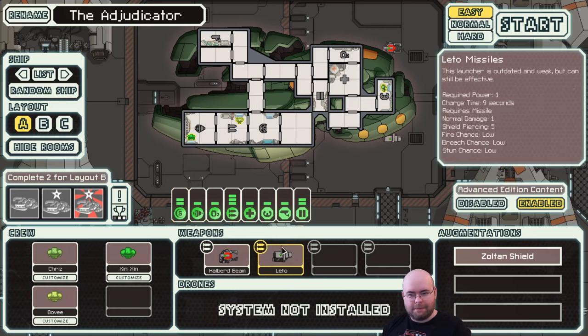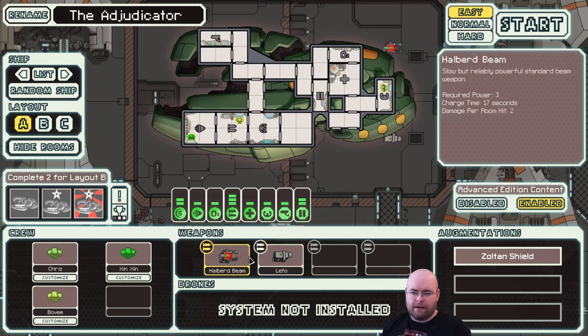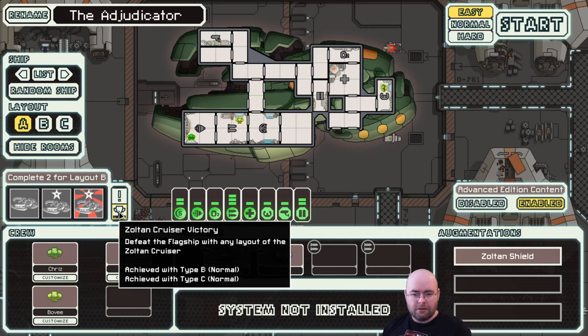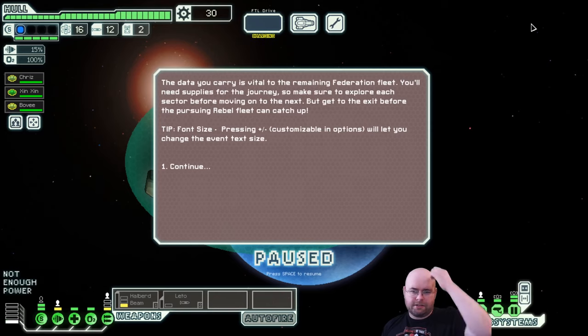Speaking of missiles, we have Leto missiles, which are garbage - generally the worst missiles in the game. We're going to want to replace these pretty quickly. We have four slots for weaponry - every ship has four slots. We also have a Halberd beam, which is a slow charge-time beam weapon. I'm going to take this one on easy, just because I've never beaten this particular layout. Type B and Type C are my preferred for this ship. Let's start this on easy.